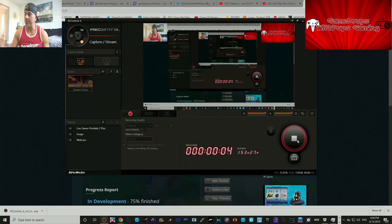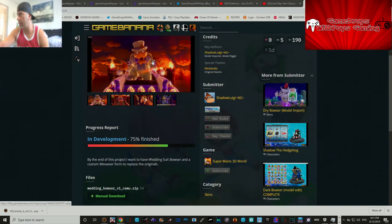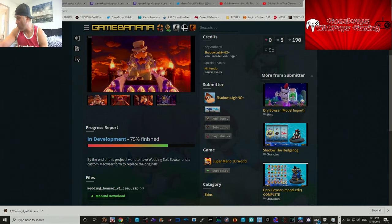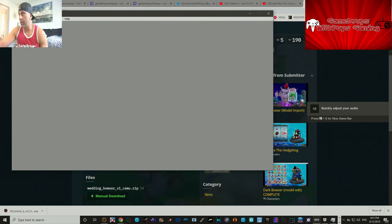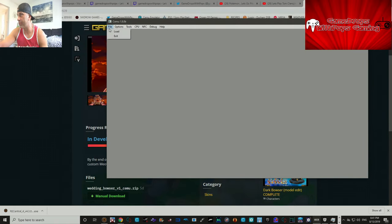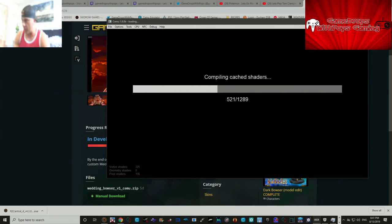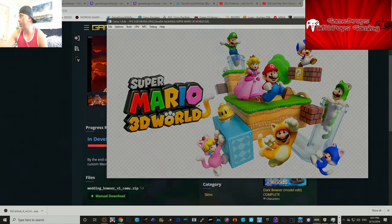What's up everybody, Game Drops Pops here. I'm going to do something really cool — I'm going to show this particular Bowser mod on Super Mario 3D World made by Shadow Luigi NG. I have to use my old CEMU 1.8.0b to run it because it has the completed file, and I'm able to showcase all three versions of that mod on the particular levels I want to show for this quick preview.